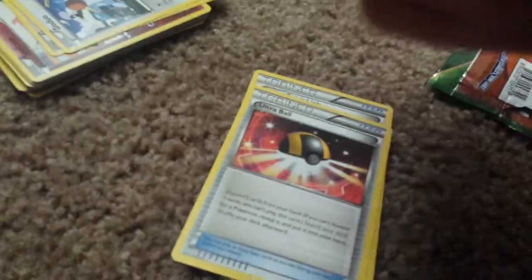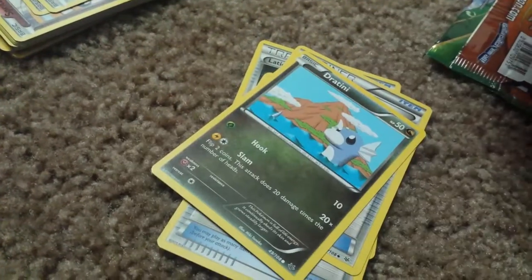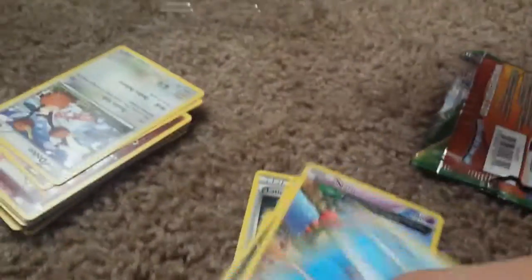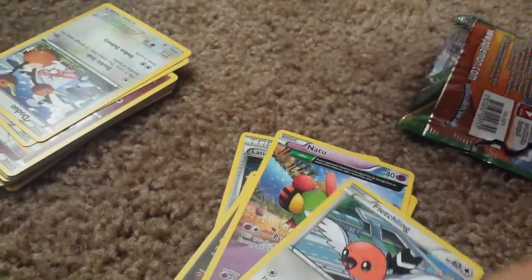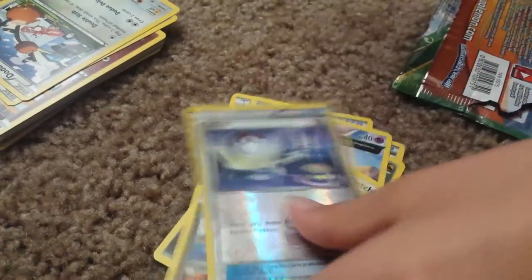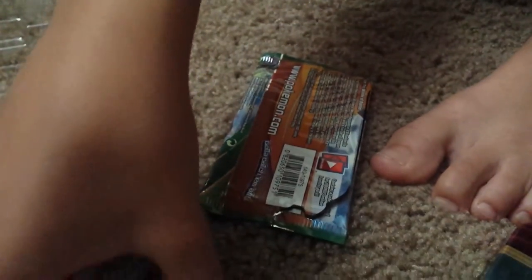Gladion Sprint Link, Ultra Ball, Trainer's Mail, Dratini, Ancient Trait Natsu — I think it's Ancient Trait — Ringle, Switcher Phone, Switch Link, Bagon. Reverse Switch and a Clefairy. How is that a Rare? Kind of right.